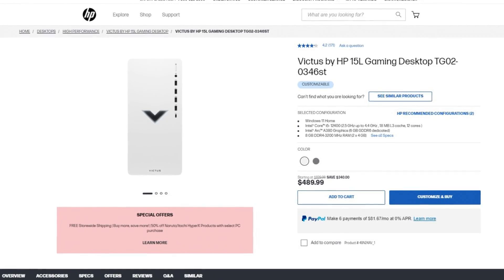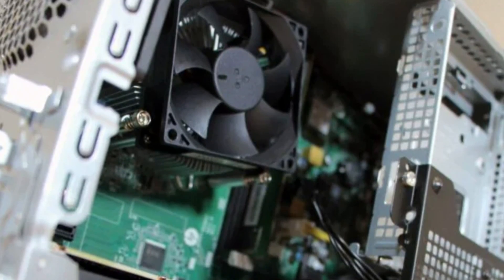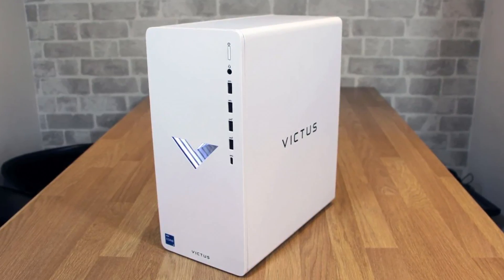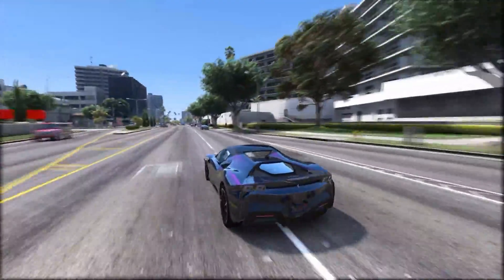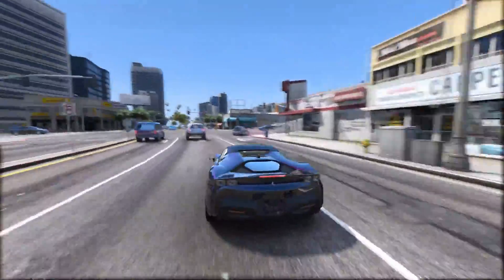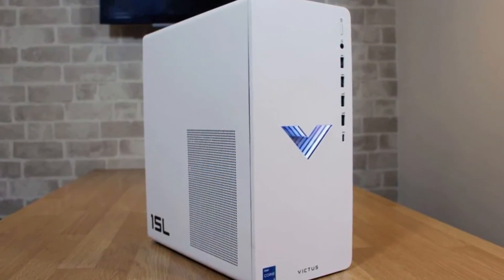The first one is a very basic system for $490: the BitTools 15L with the i5-12400 and the Intel Arc A380. You get 8GB of RAM in dual channel (2x4) and 256GB of SSD. This is a very basic system, but if you want to play easy-to-run titles like Valorant, CS:GO, Fortnite, or even GTA 5, this PC is all you need for 1080p gaming. If you're thinking Cyberpunk 2077 on Ultra Settings, this is not the right PC, but for around $500 it's a great choice.